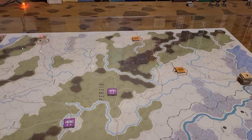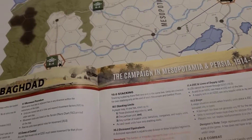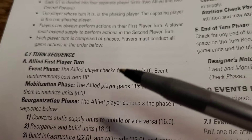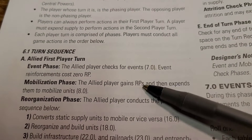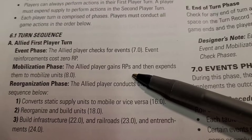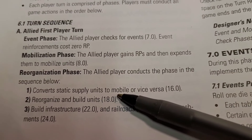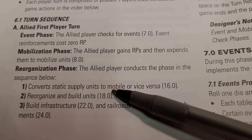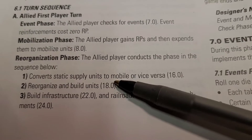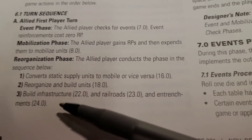I'm going to keep the partisans at the victory point hexes — that'll do it for the movement. Let's look at the sequence of play. Allies go first in this game. In this scenario you skip the event phase and go straight to mobilization — so we did that, got my recruitment points, and expended them to mobilize those units I showed you. In this phase the player conducts converts to statics, flips supply units over to mobile or static — I did that with that one unit. Reorganize and rebuild units — we didn't use that yet because it's early in the game. Build infrastructure — we didn't do that yet either.